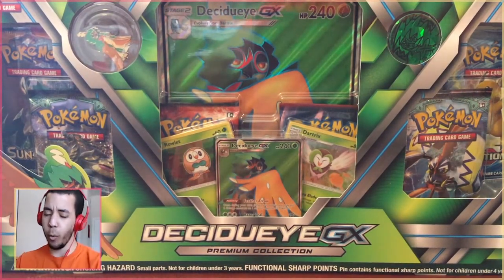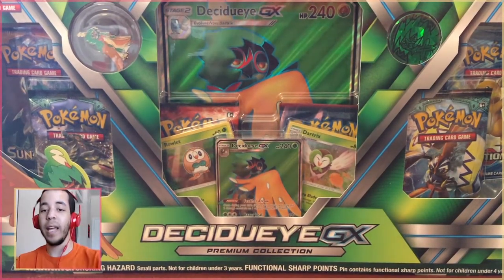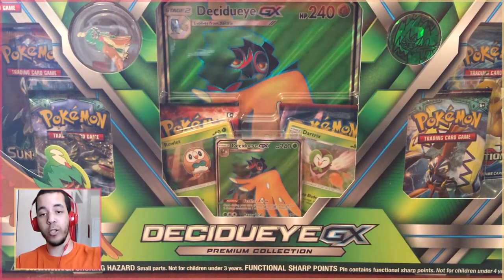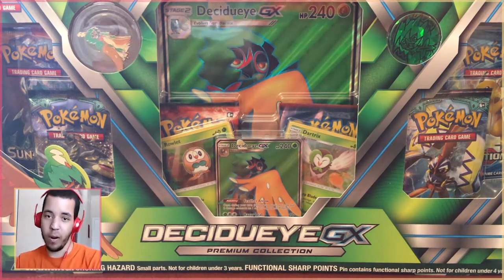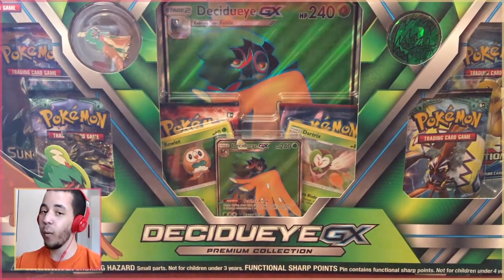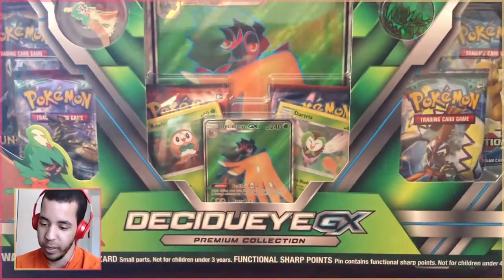These are $40 and they just came out. I did wind up spending a whole lot of money, but if you happen to get one let me know what pulls you get in the comments below. Let's compare our pulls and see who has the better ones. $40 for six packs — that's a lot. But I'm in this routine where I'm getting one of everything that comes out, so we're going to continue with that. And if you're watching to see what this Decidueye GX box is all about, make sure you subscribe to see all the other stuff we got. Let's dive in.